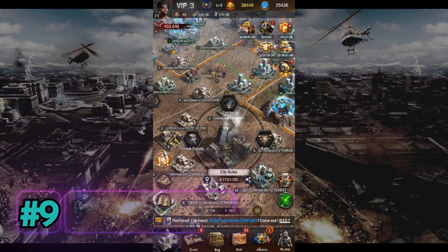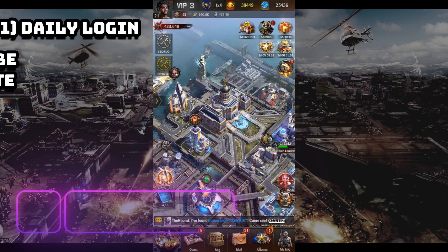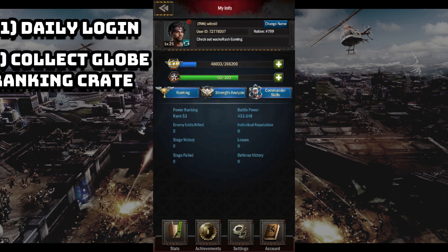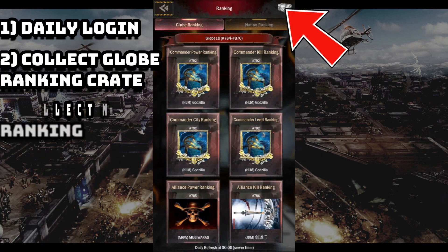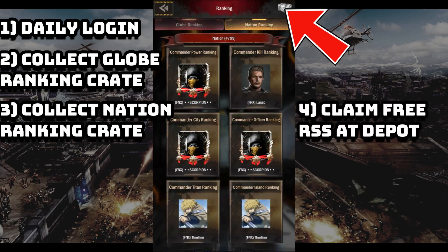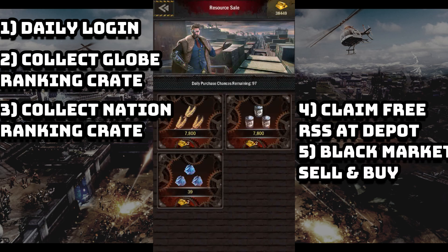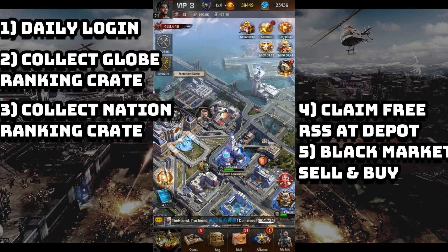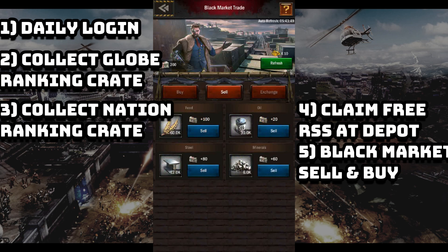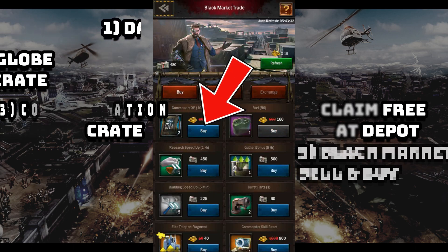There are five freebies you can claim daily. Every day, just log in and claim your rewards. Then go to Ranking and claim the crates in the Globe Ranking page. Next, go to the Nations Ranking and claim the crates in the Nation Ranking page. Then go to your Depot and claim any free resources of your choice. Last but not least, go to the Black Market and sell or exchange unwanted items. With the money you get from selling, you can buy items you actually want from the Black Market.